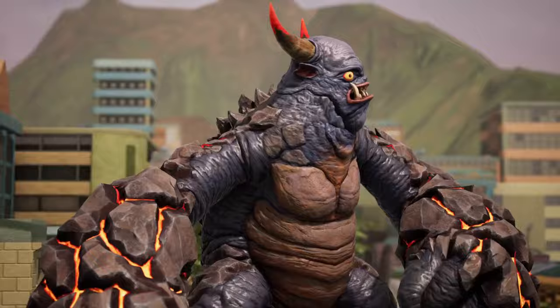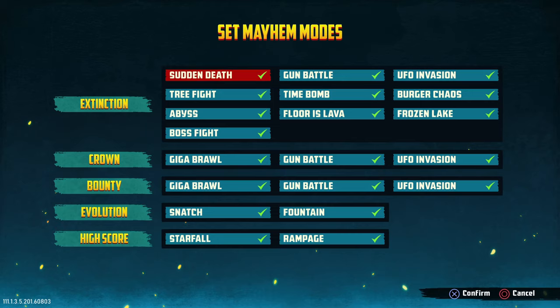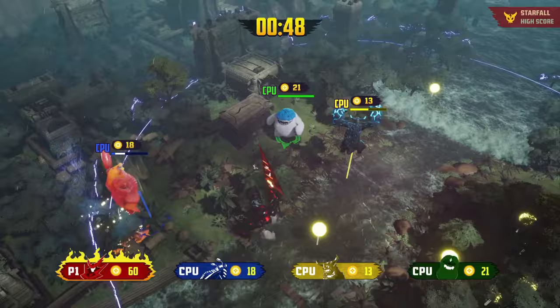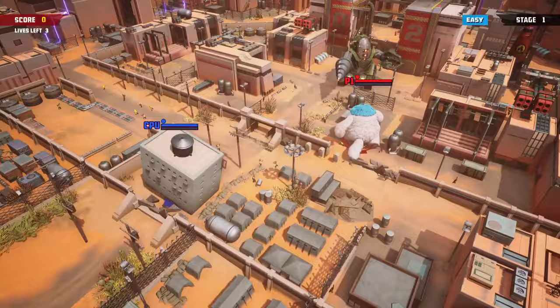The story mode is a surprisingly engaging little objective-based diversion in single player, squashing puny humans, using their tanks against them and levelling their cities before the inevitable boss fight. Onslaught is your traditional horde-style wave mode, fighting off increasingly tough and numerous opponents. But Mayhem is a great choice if you're looking to play locally with 4, cycling through a number of minigame bouts with specific rules until someone wins a set number of rounds. Gigabash has a real focus on gameplay, and it won't try to sell you endless crap or block access to better features behind a paywall.